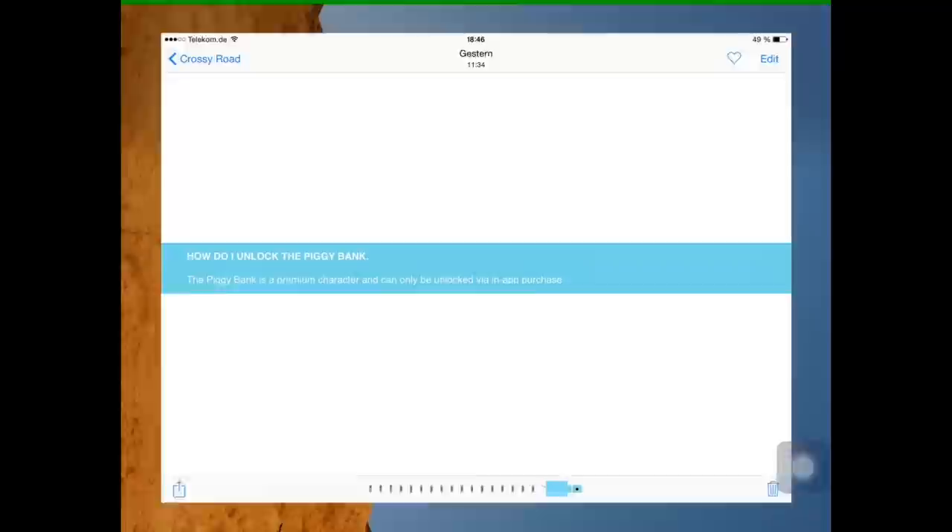This is Moose K from Bitstern and today we're going for the Crossy Road character called Piggy Bank. The developers just wrote on the website: how do I unlock the Piggy Bank? The Piggy Bank is a premium character and can only be unlocked via in-app purchase.